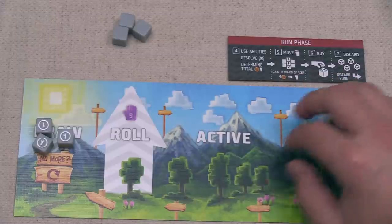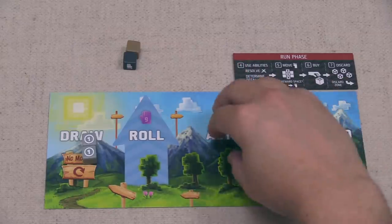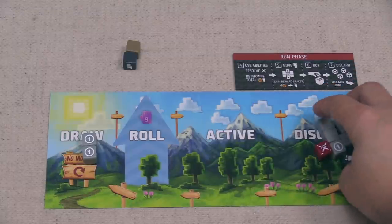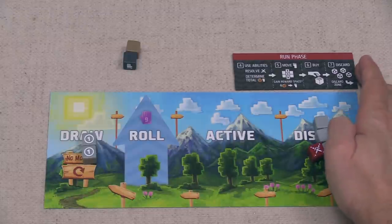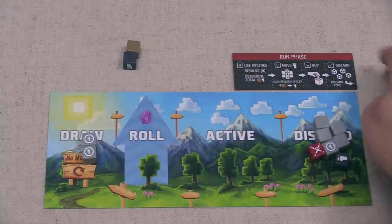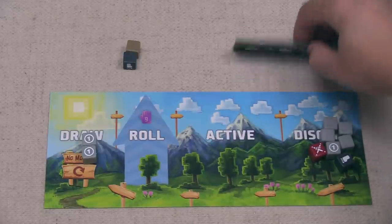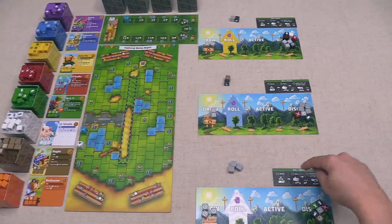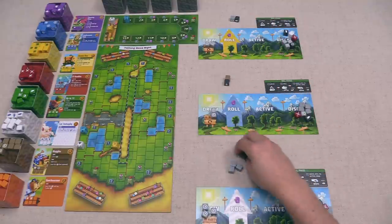Now we buy — we have four plus potentially two credits, totaling six buying power. Just like Yellow, let's spend these to buy our own El Bandito. That costs six and goes to the discard pile. At this point all of us have at least one of these dice, so there's no guarantee you'll get the benefit, but gaining extra credits is still definitely a possibility. That finishes our run phase. Blue busted, so all their active dice went to the discard — they can only buy with saved credits, but they have none, so they skip.